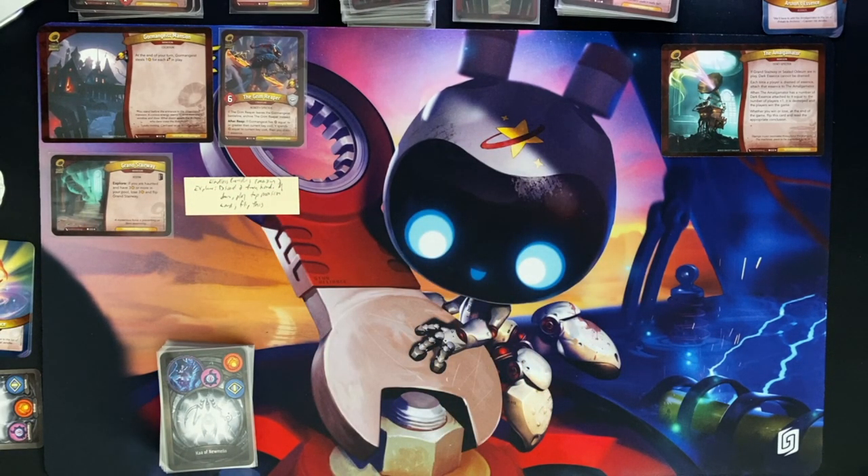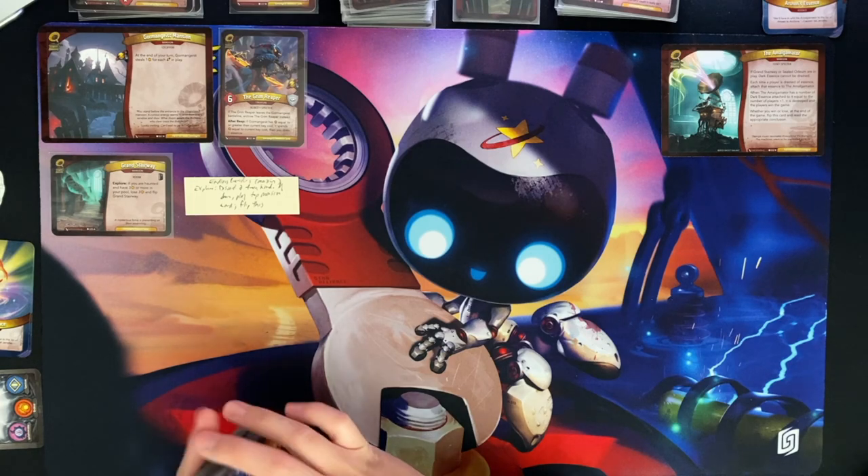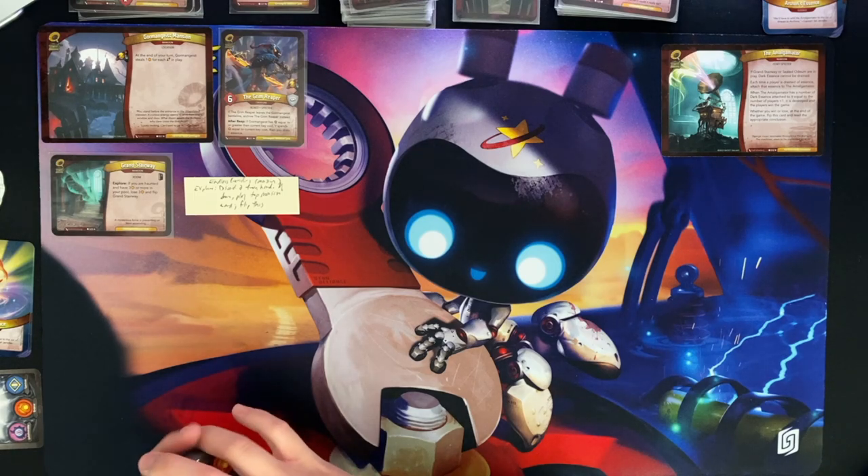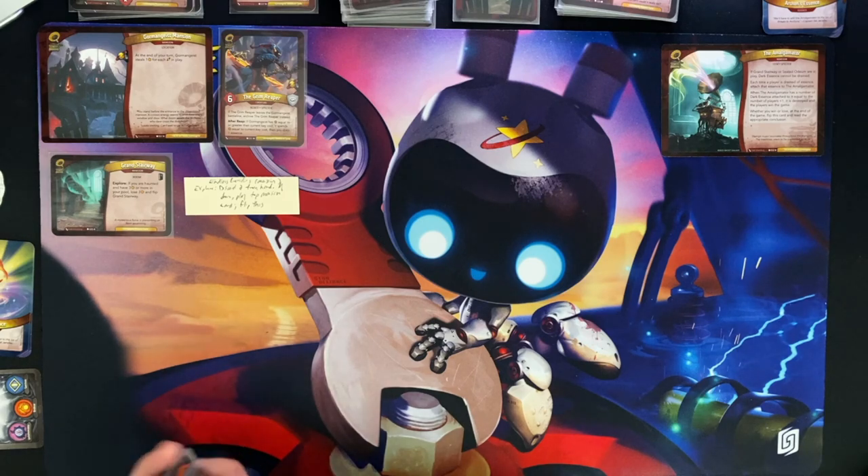Hopefully that all makes sense. This is a new adventure to me - I've only done a partial playthrough prior to this video, so anticipate mistakes. There are specific rules to this adventure online, unfortunately not in the box - you'll need to print them or have them on your computer. One more thing: you do not forge keys with your amber. You get amber the typical way but don't forge keys. The amber matters mainly because Gormengeist steals one amber at the end of each turn.